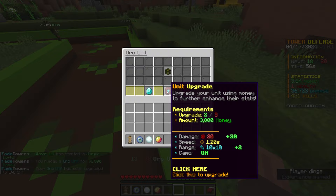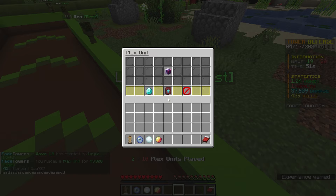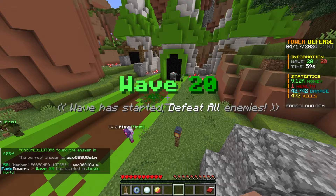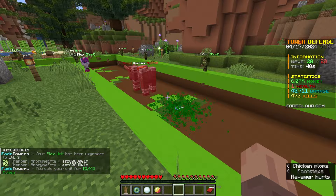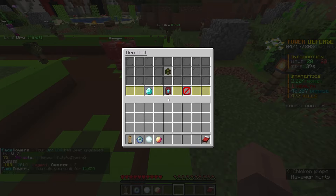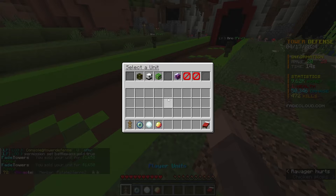I'm currently on wave 18 out of 20. I'm going to throw down a Plex over here and try to upgrade it to get really high range. Right after this wave, we go into the boss. There are more Iron Golems spawning. I slowed down the speed — we are now fighting the boss. My strategy will be to upgrade this Plex one more time, and then sell the units that the boss passes, and throw another Orc down and upgrade it.